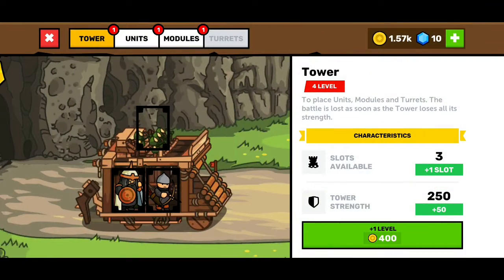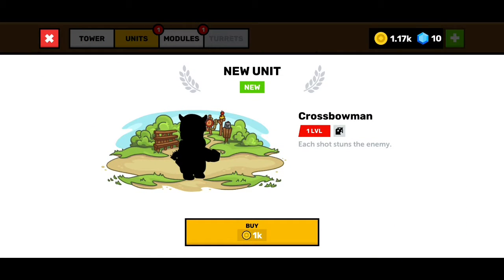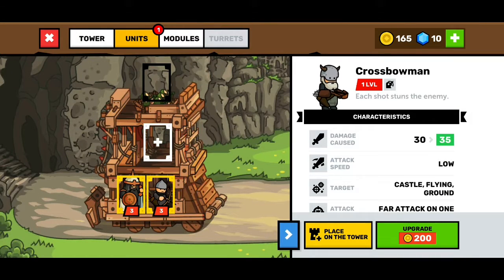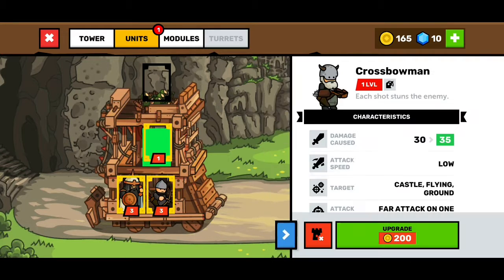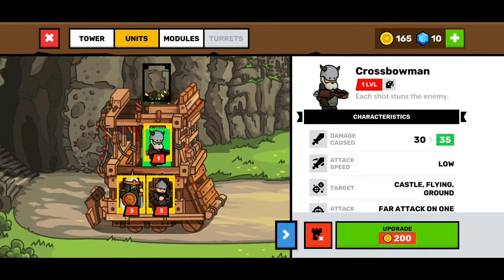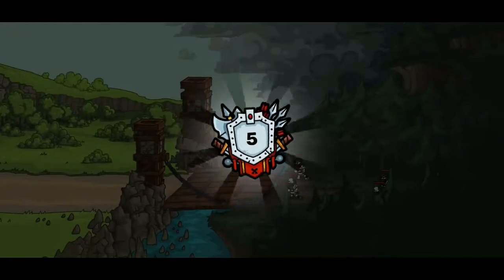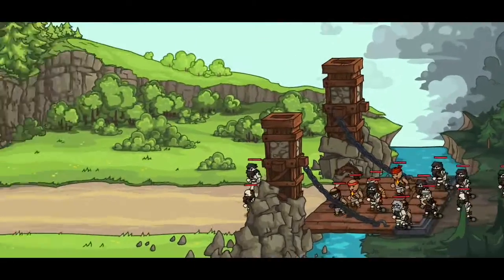Let's upgrade a few more units — we definitely need to upgrade the tower. Crossbow members on the tower — job done. We don't have enough funds, so let's go for the battle. Hopefully we'll make it.